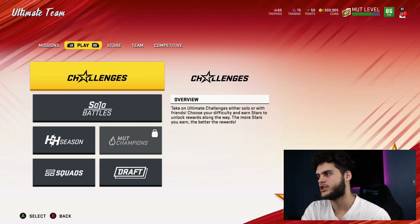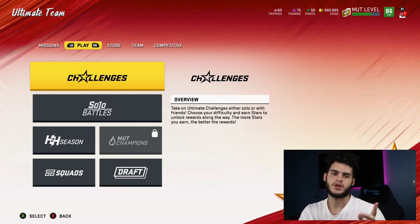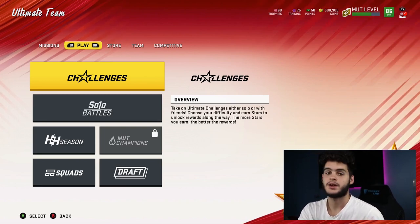If you guys don't know where trophies are, it's right above the screen, next to training — three over from coins, two over from points, five over from your level. You'll probably see it above — it's a little pink hexagon-looking thing, pentagon, my bad.